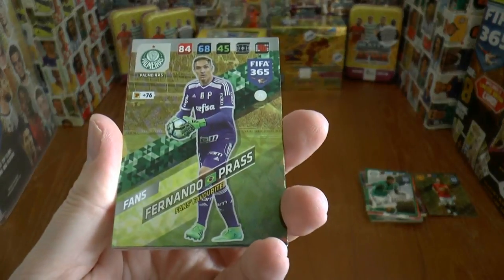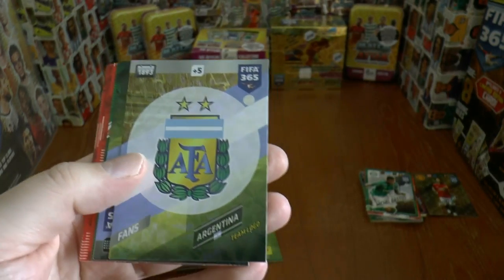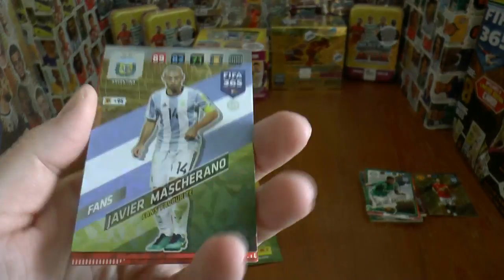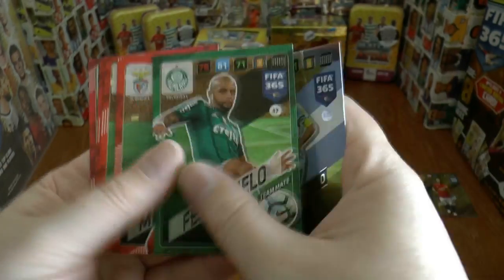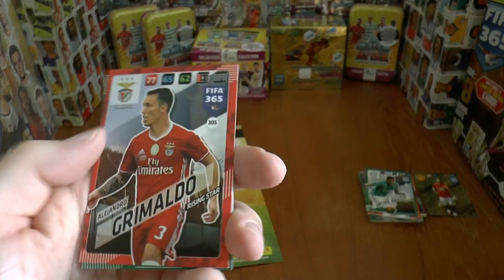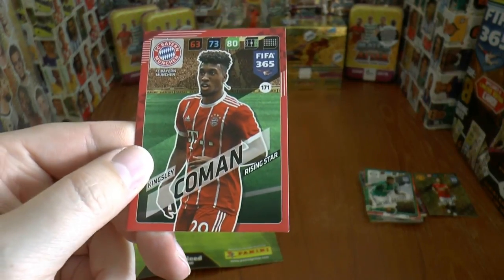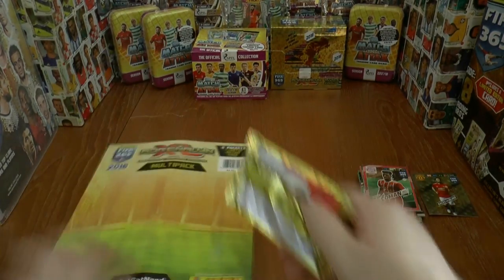Here we have Pras, fan's favourite from Palmeiros, a Brazilian keeper. Fan's card with the Argentinian logo there. You've got the veteran Javier Mascherano, fan's favourite for Argentina. Felipe Melo, Mitralagu, Jimenez, Grimaldo — a rising star for Benfica, decent full-back. Hajnal and Kingsley Coman, who seems to be struggling currently and had a big future ahead of him a year ago.